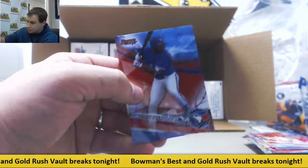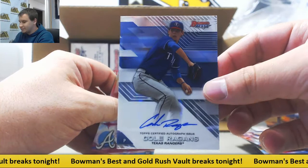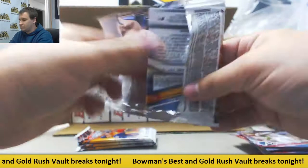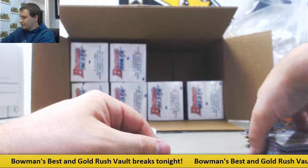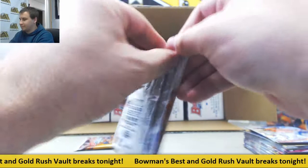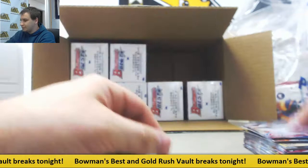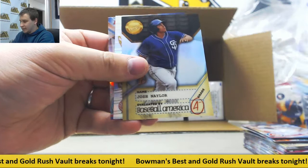Mike Trout and mirror image. Autograph for the Rangers — Cole Reagans, another base. Insert Dominic Smith. Got an Atomic Yuliski Gurriel, another Astro there. Next auto for the D-backs: Drew Ellis. Last pack of box two is going to be inserts of Josh Naylor and Aaron Judge.